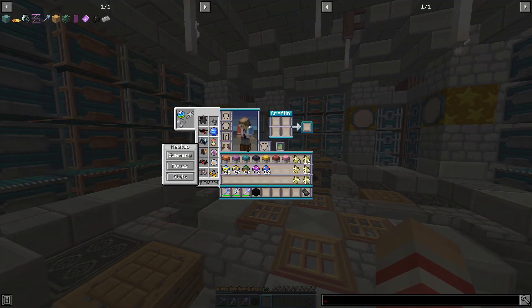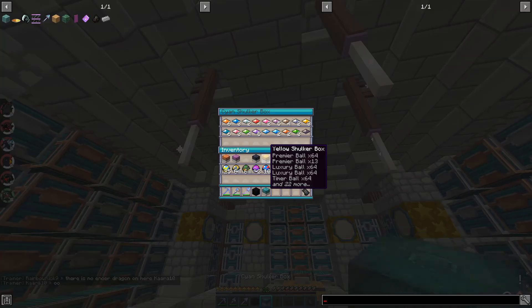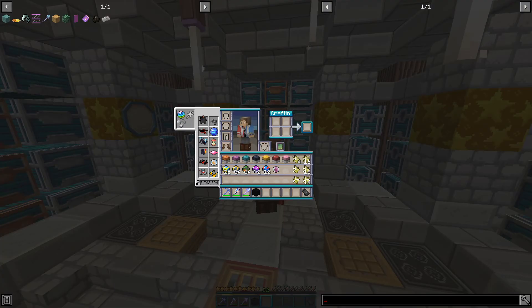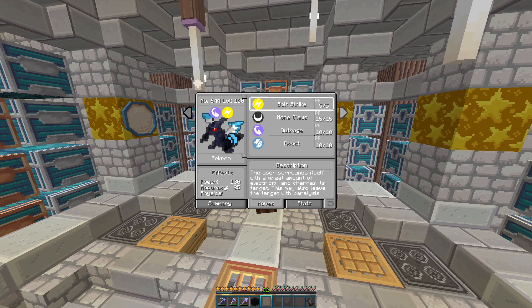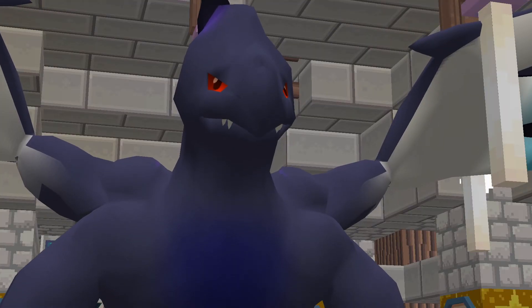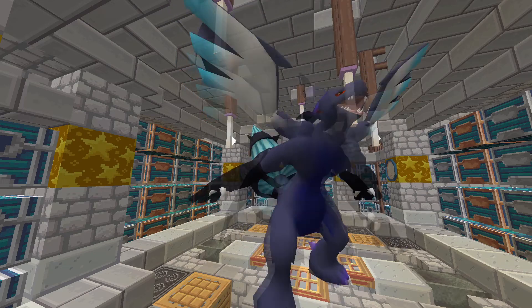Let me give Mewtwo a Z-Crystal — maybe a Psychic-type Z-Crystal. Alright, the team's done, pretty decent. Let's actually check out the moves — we have Stealth Rock, nice! We got the Primal Kyogre. Is Zekrom black? Oh, I don't know — do we take it? I think we do, yeah, we take it.